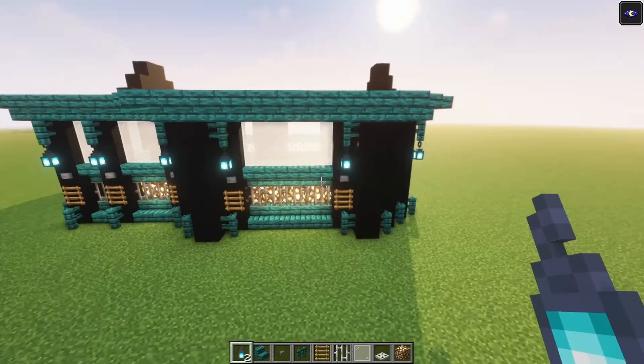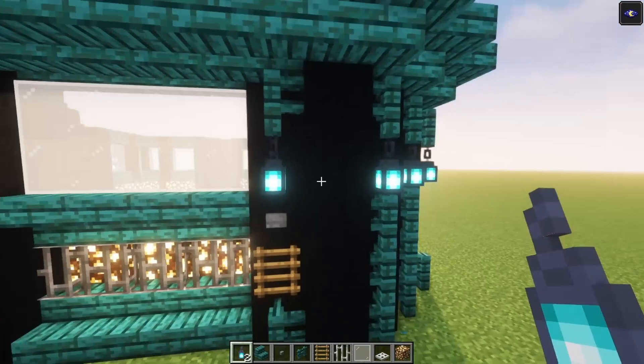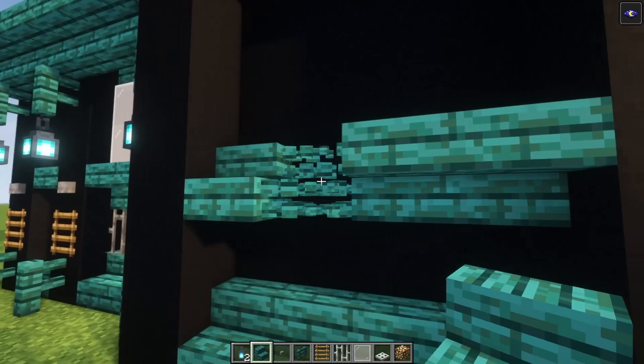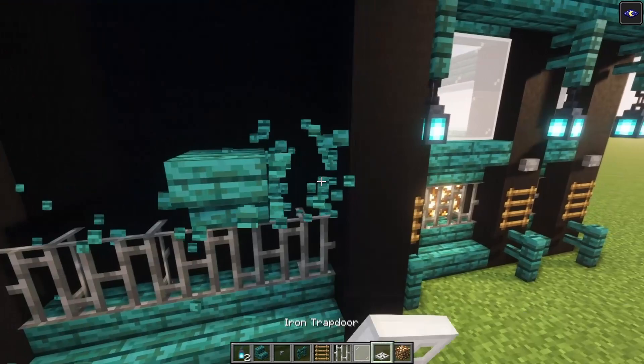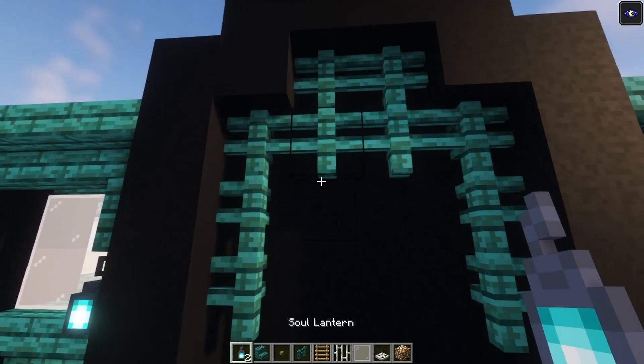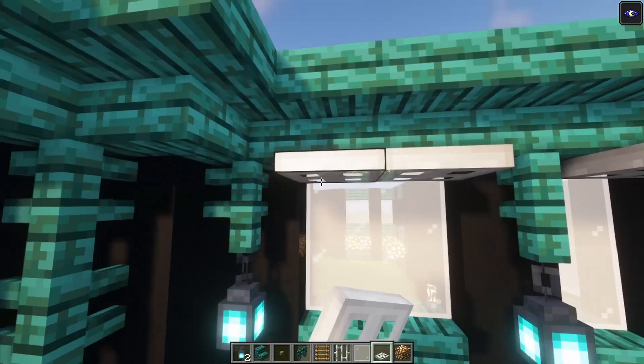Now we're going to decorate the sides. We're going to go up with some full blocks over here, and do the same thing on the other side as well. Then replace these two blocks with some lanterns. We're going to leave the remaining pillars as they are. For the backside, add a row of stairs like this, take the iron bars and go across. I want to place some trapdoors instead of stairs on top. Then take your buttons and go in and up. Place your lanterns followed with two buttons like this. Additionally, I want to add some trapdoors on each window as well, just to give this a little bit more color.